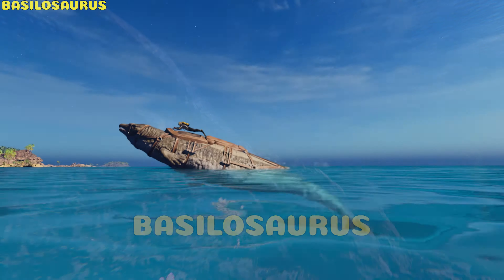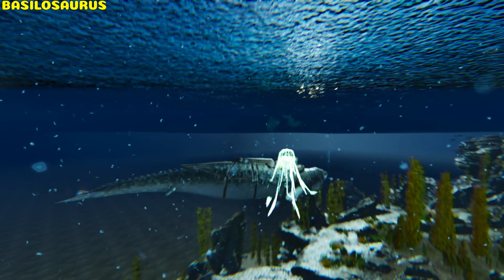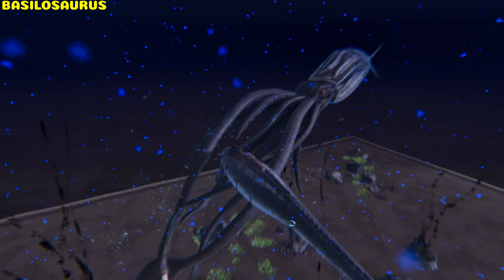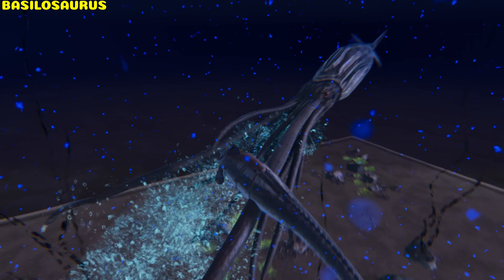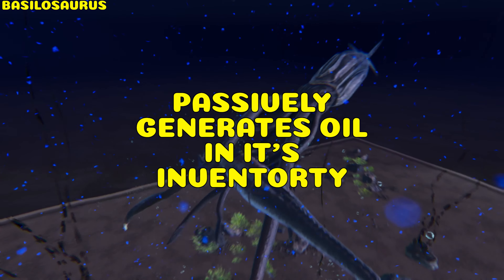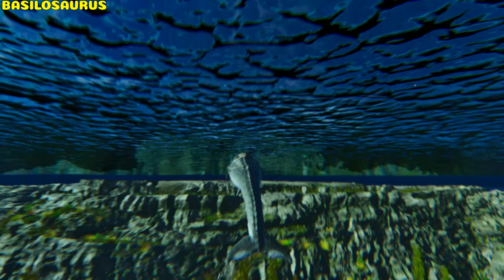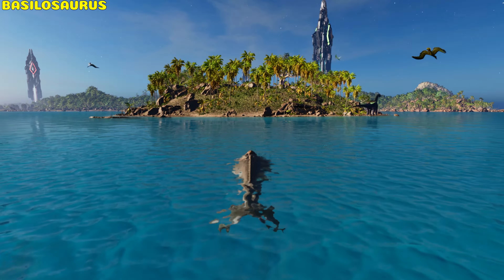Basilosaurus. The Basilo can jump above the water, but it has no use. It's immune to shock attacks and cannot be grabbed by the Tusoteuthis. It provides 562 hyperthermic and hypothermic insulation and passively produces oil in its inventory. The closer to the ocean surface, the quicker it heals; however, if you go low enough in the ocean, it starts to lose health.